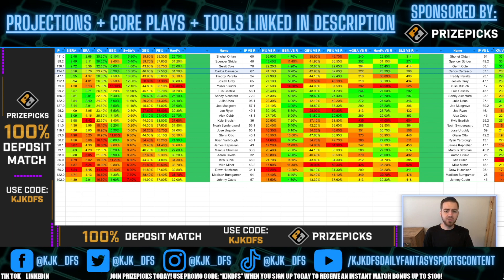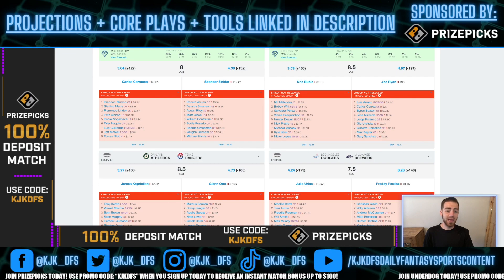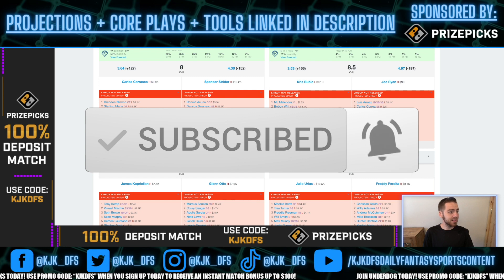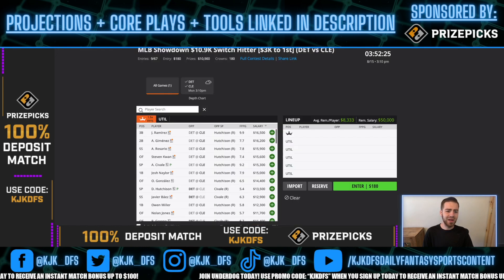Carrasco features a 13.5% swinging strike rate — that's up there with the elite in the league. He's just trailing Gerrit Cole, Spencer Strider, and Ohtani, and he's above Freddy Peralta, Josiah Gray, Luis Castillo, and Sandy Alcantara. Some elite names. The guy has a phenomenal swing-strike rate: 23.7% K rate overall, 24.1% against righties, and 23.3% against lefties. He gets to take on one of the heaviest strikeout lineups in the league in the Atlanta Braves.